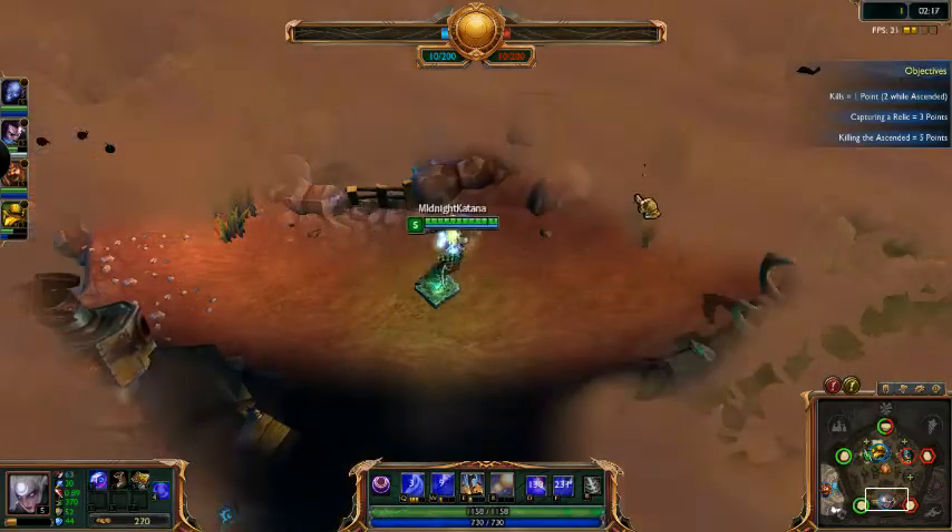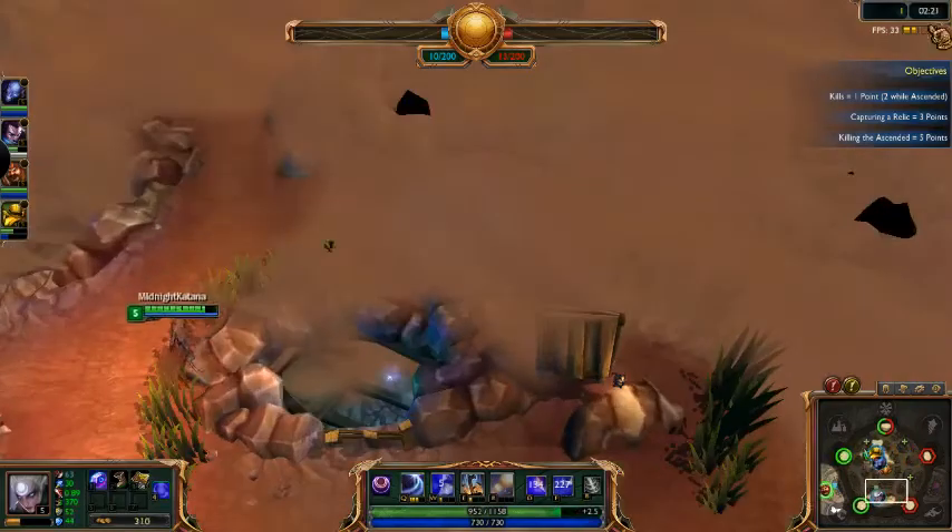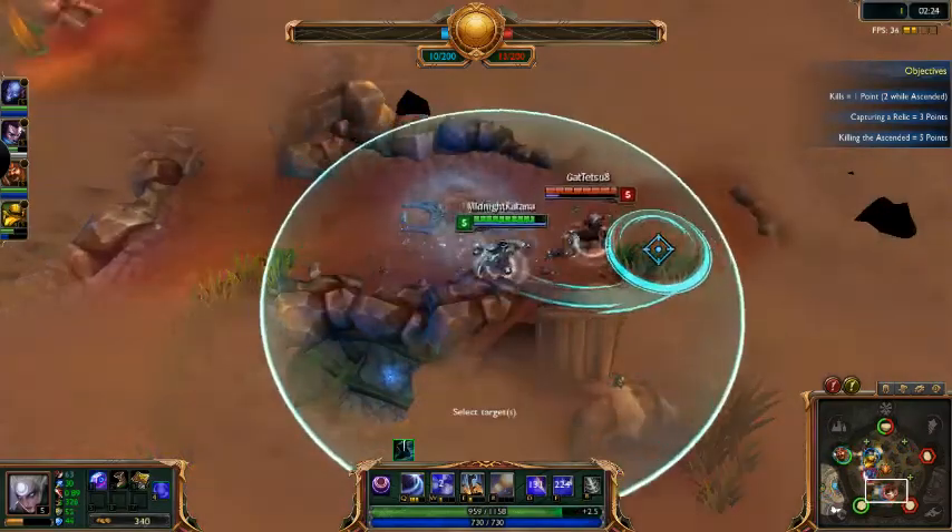I mean, I hate you, Ziggs. Yeah, Ziggs — keep being an annoying little ass. Just wait until I hit level 6, Ziggs. You're not going to be laughing then, are you?